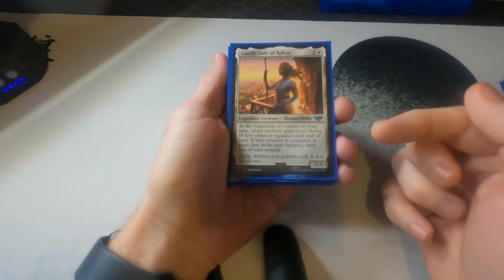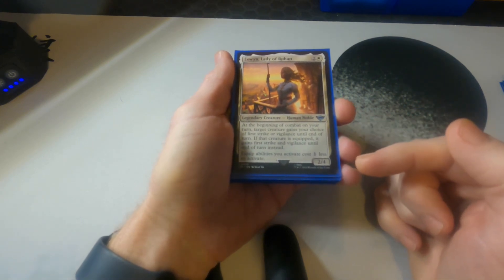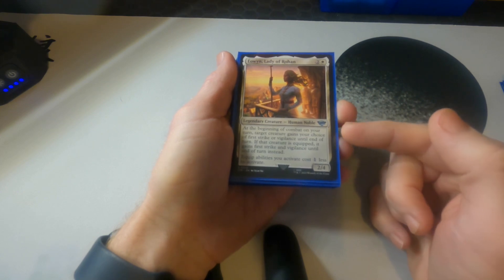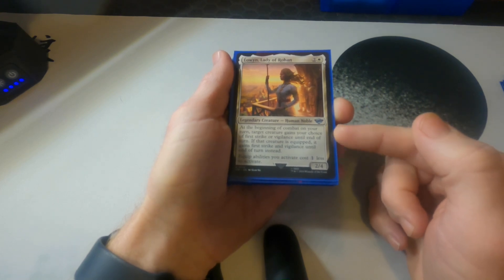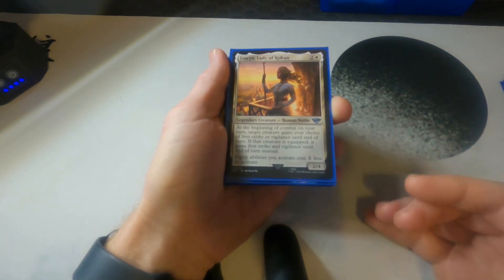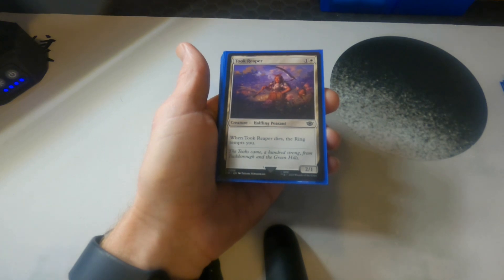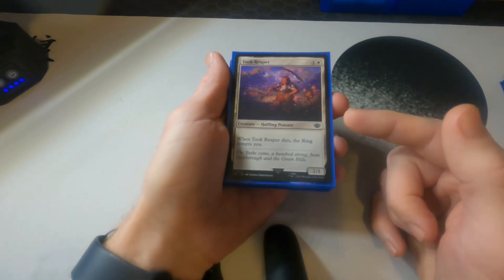Eowyn: one of the easiest ways to make Frodo unblockable is putting equipment on him, and she lets you do that for cheaper. Each turn you get to give a creature first strike or vigilance, which is great for the creatures in this deck — if equipped, you get first strike and vigilance and you can still hold up blockers, so you're able to send out attackers much more often.